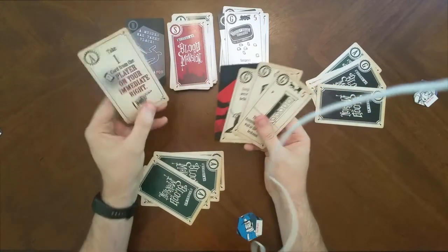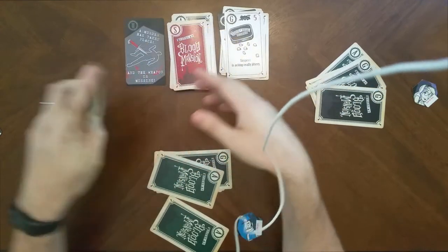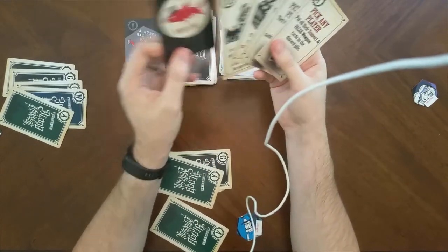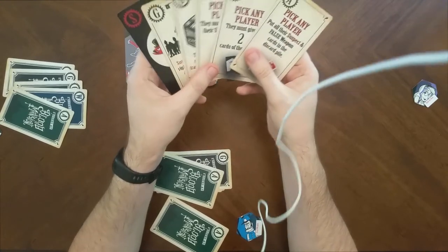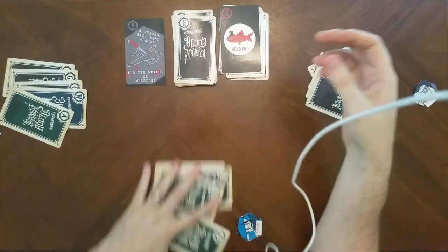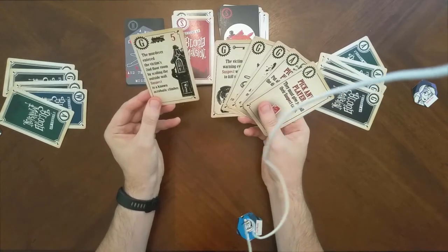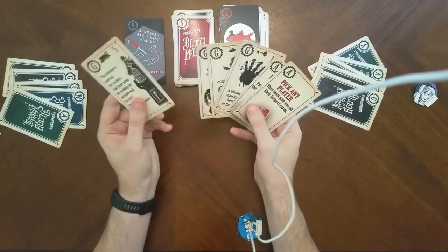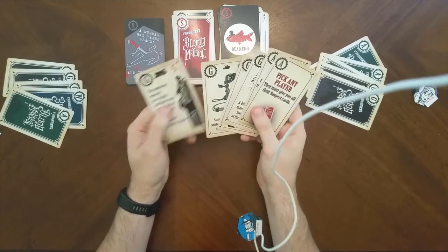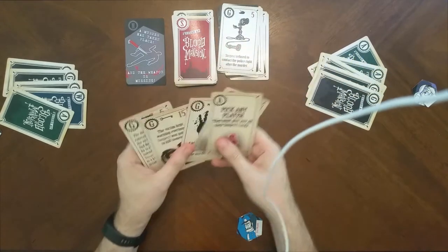Lady Blood has an action: take one card from the player on your immediate right. She has five cards and saves it for when I have something more desirable. A suspect card comes up next for Tabitha — another dead end. She decides to get rid of it rather than use it as a decoy. Back to Meriwether, who has high-point guilt cards and actions but could use five more points — he draws a five-point card but decides to wait for a higher value and discards one of his current five-pointers instead.